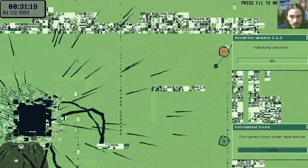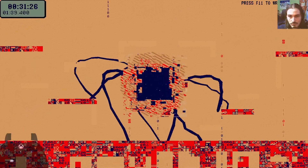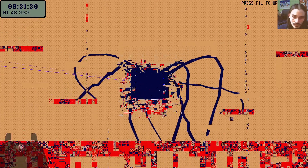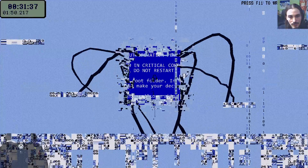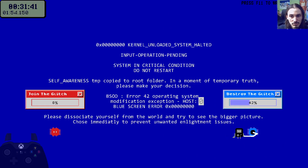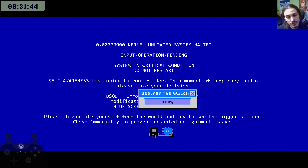We are going into this blue screen of death type dimension and then we are asked to choose between blue pill and red pill - join the glitch or defeat the glitch. I always go for destroy the glitch. It doesn't make any difference for the purpose of the speedrun at least - it only changes the ending. That was Super Cableboy Any% - 31:44. Not great. I died a bunch in the core levels sadly. I was hoping for a sub 30.